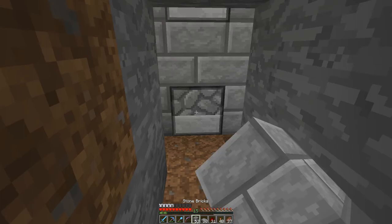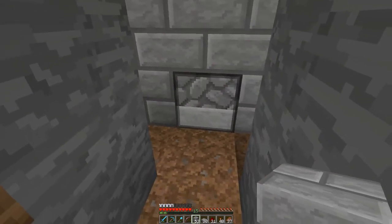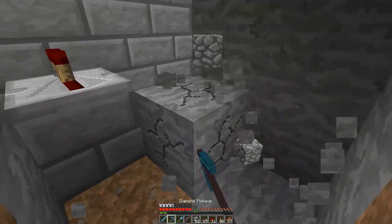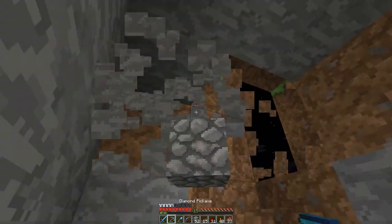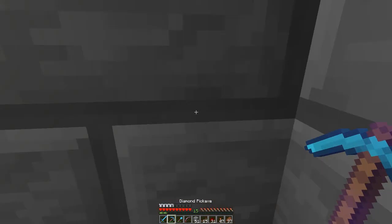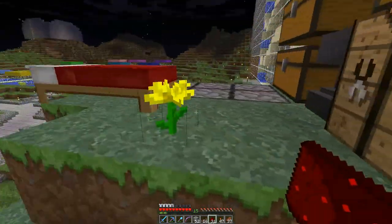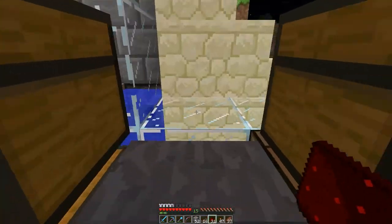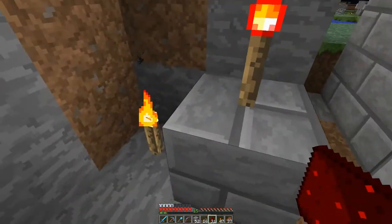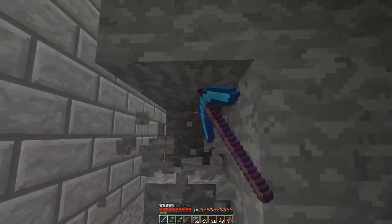I'm going to use bricks rather than stone. The signs are going to prevent the water from spilling out. If I do this, will I get both of these dispensers? Let's see - remove that, empty, empty. Okay, so that's the way we are going to do that. These anvils are buggy but they are correct. This is how we can power these.